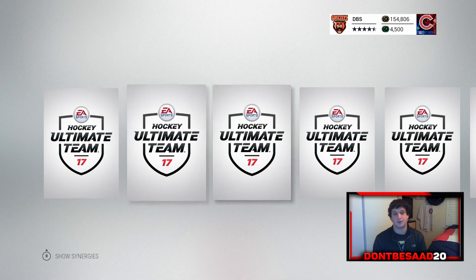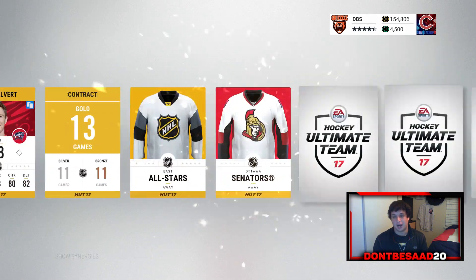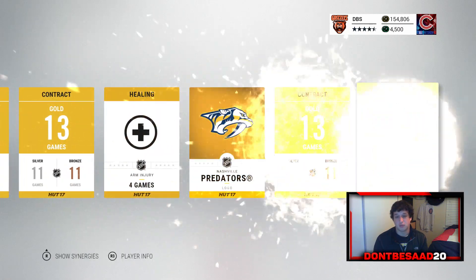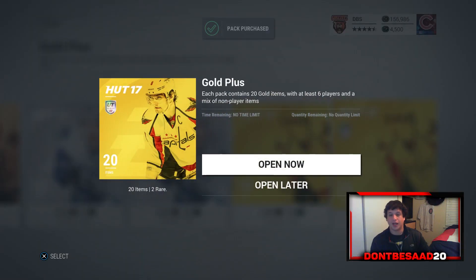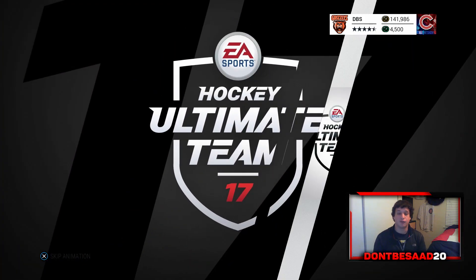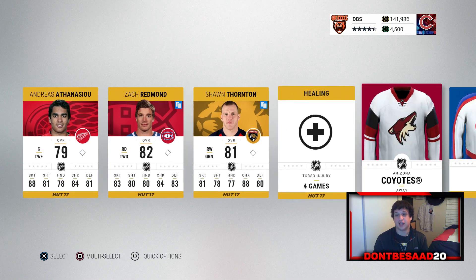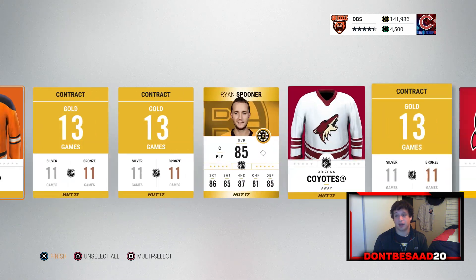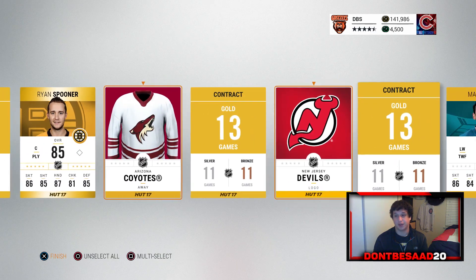Maybe we'll get one more special card in here. Matthews is only 84 rated, he should be pretty easy to pull, but I guess Troy Brauer is easy. I'm hoping a player of the game would be sick — Matthews would be sick as well. He's going for around, I want to say 150k by now. He was 200k when I last checked. I'm implying that his price has to be going down with the packs out and everything.